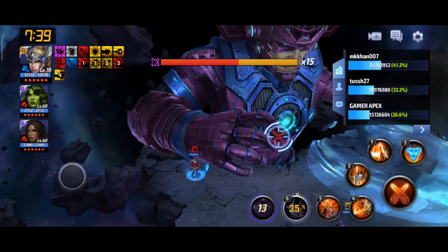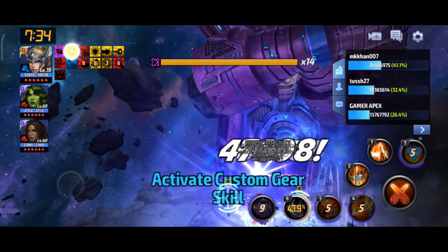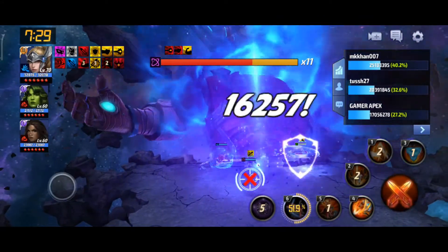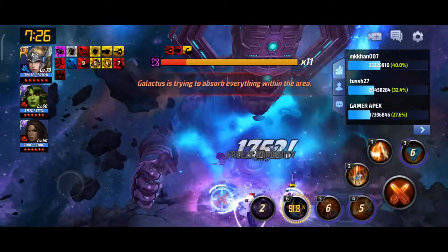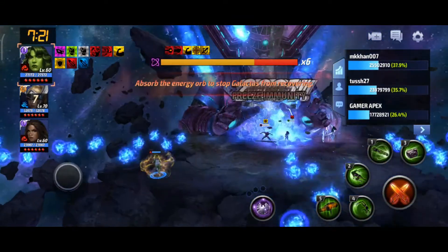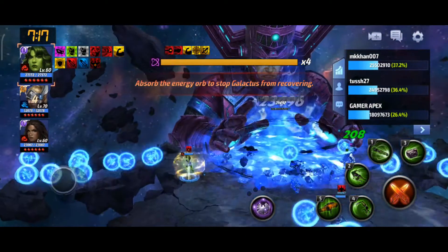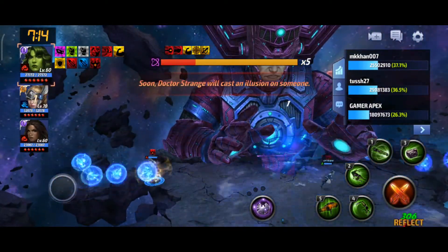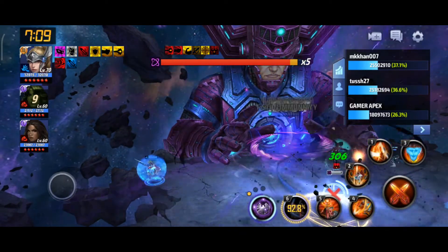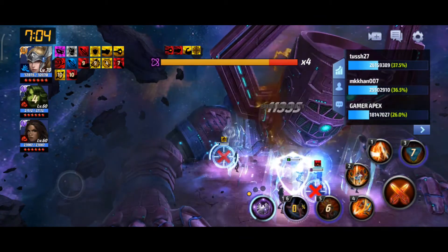Now this is going to be the last Tier 3 skill — three-cancel, five-cancel, four — and the damage is proceeding. He is going to absorb one more time, so wait. He is at 11 bars now. In this Galactus raid, the most important thing is to dodge his attacks, because one attack can wipe out all the HP of all three heroes.